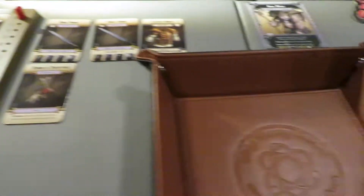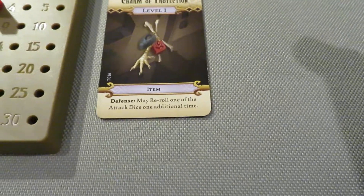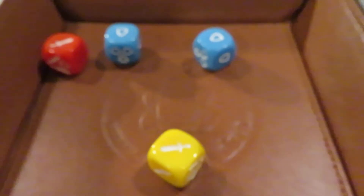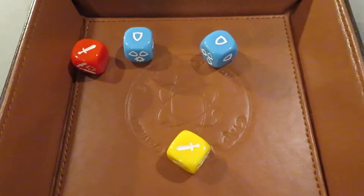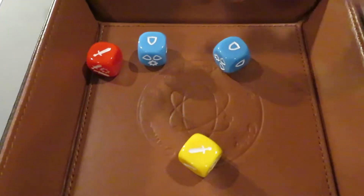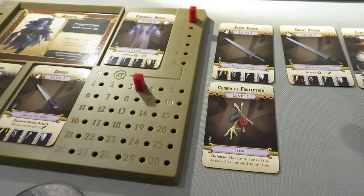It's going to be a red die and yellow die for the high troll, and two blue dice for Whisper. We still have the Charm of Protection for defense — may re-roll one of the attack dice one additional time, which is amazing. We didn't even need it — there are no BAMs from the high troll this time. We basically got two coming across, and I have two shields, so I don't want to reroll anything. It's a straight block. Thank goodness, because otherwise Whisper would have been dead.